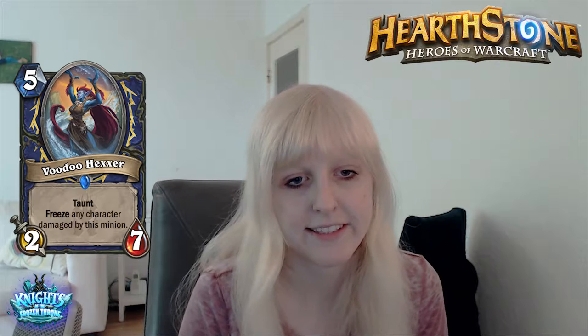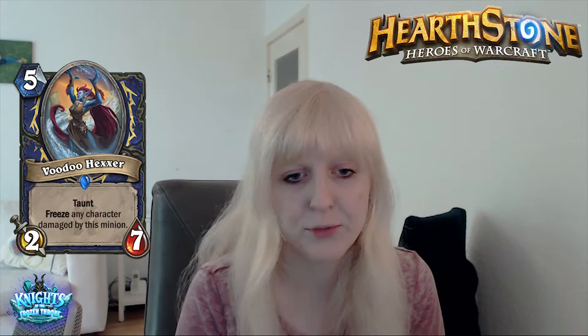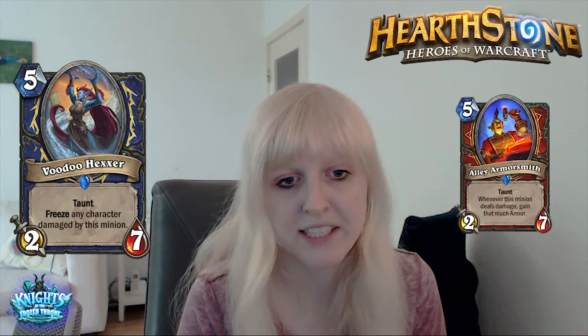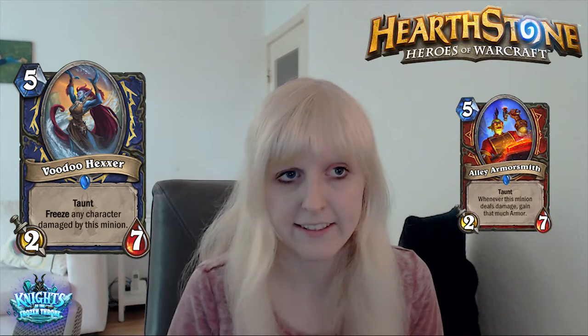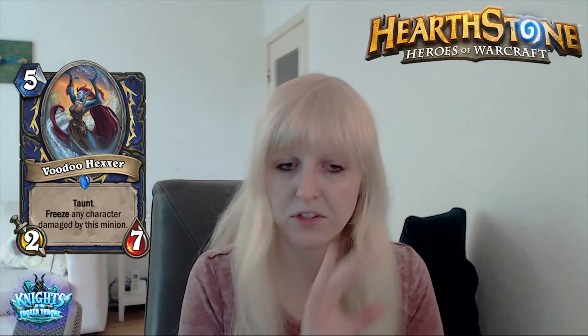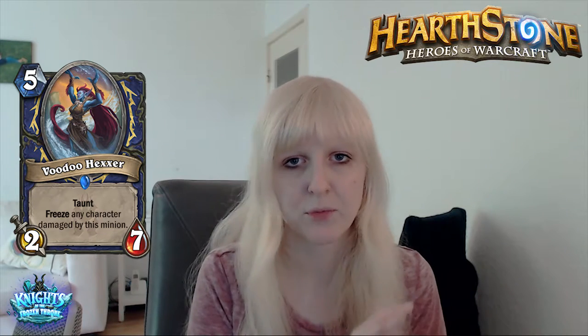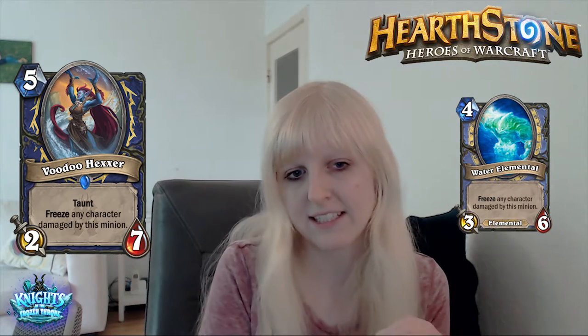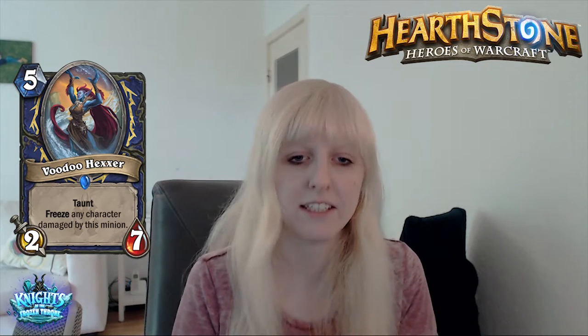Next one is Voodoo Hexer. It's a Shaman card — a 5-mana 2/7 taunt. Freeze any character damaged by this minion. You can compare this to the 2/7 taunt from Voria stat-wise, so we know it's difficult to kill. A good stat line for 5 mana. Freeze any character damaged by this minion is good — we have that on Water Elemental, though Water Elemental has slightly better stats while Voodoo Hexer has taunt. I think it's a fine minion, and if there is Control Shaman, you might play this.